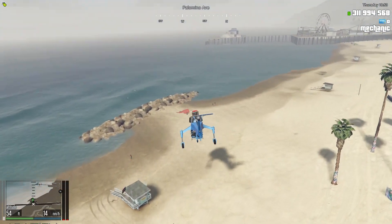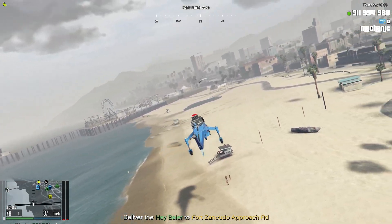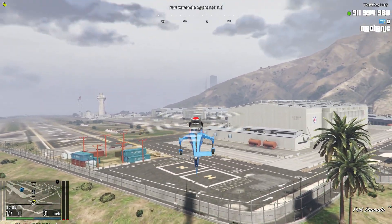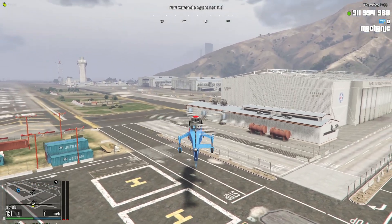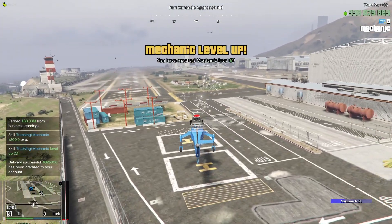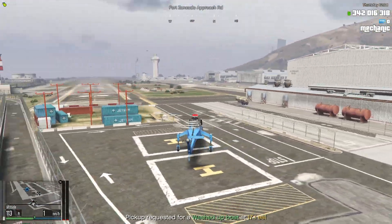There it is. Fly pretty much right over it, press E and it will attach. Then go to wherever it has you dropping it off — this time it'll be a yellow circle on your map like a normal waypoint. Go to wherever you need to drop it off, find the little circle, and it'll say press E to detach. This is kind of difficult on keyboard, but you will get your XP. You'll do this all the way up to level 100 — from level 20 to 100 you're doing the helicopter, and it'll start going a lot quicker.